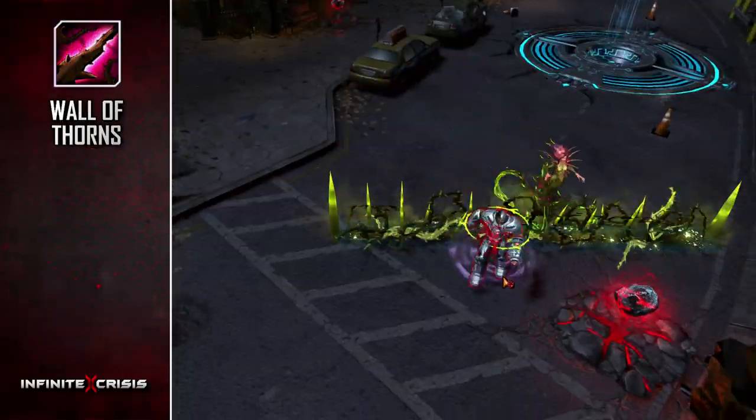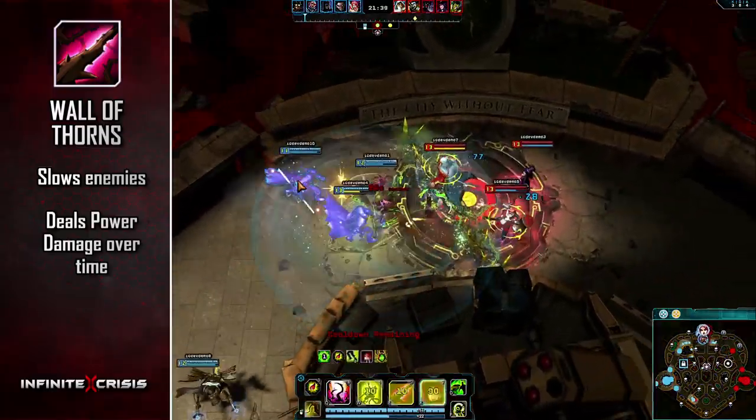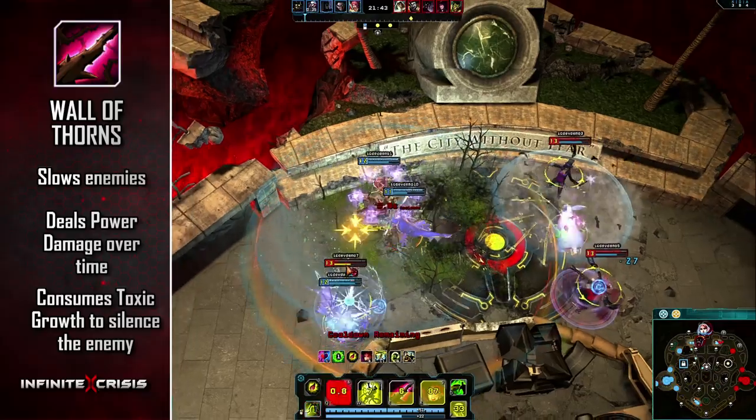Wall of Thorns raises a barbed wall that slows enemies and deals power damage over time. Targets with Toxic Growth are silenced and the mark is consumed.